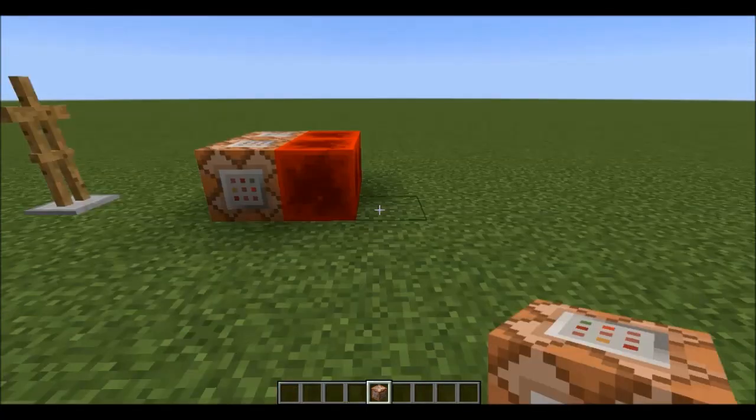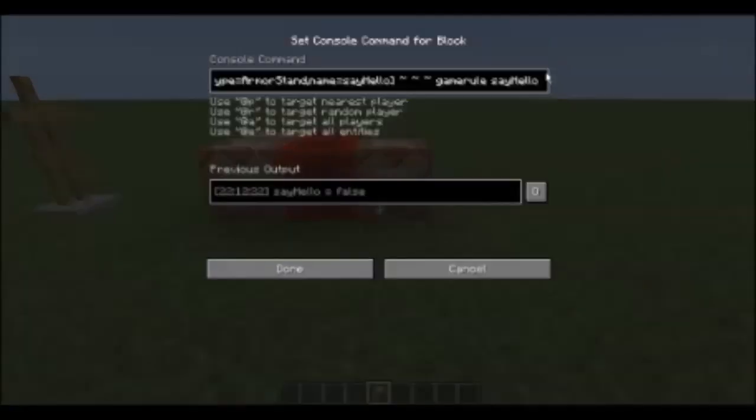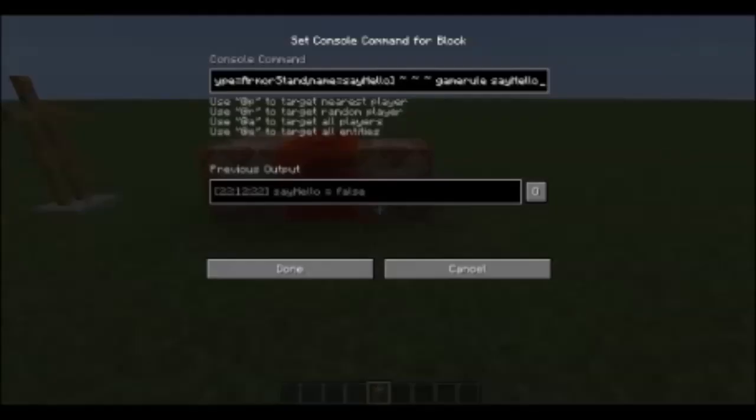Now it's time for the second most important part. We're going to be executing game rule Say Hello at the armor stand continuously. And, because of queryResult, the result of that command will be placed directly in the scoreboard. This means that if game rule Say Hello is set to 3, then the scoreboard value will be 3. If it's set to negative 5, it'll be negative 5. And if you use true and false, true will set it to 1, and false will set it to 0.